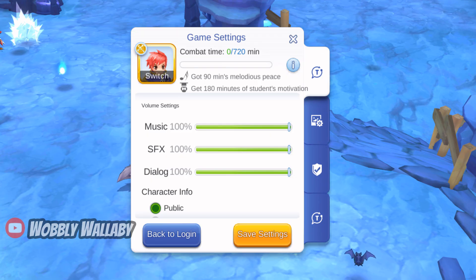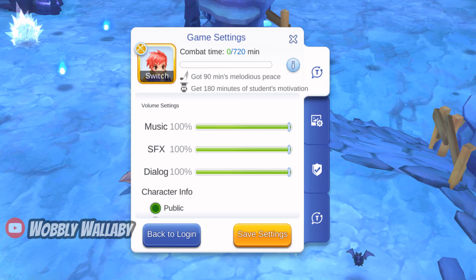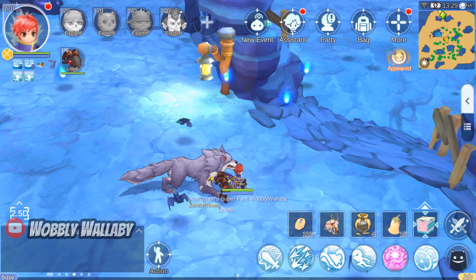Episode 9 introduced the combined combat time, which is fantastic for stellar hunters. If you have a character over level 160 on your account, you'll start off with 450 minutes. If you're less than that, then you only get 300. You can listen to music for an extra 90 minutes of combat time, and you can eat 6 mentor potions to give yourself an extra 180 minutes. Altogether, you can get 720 minutes of combat time.